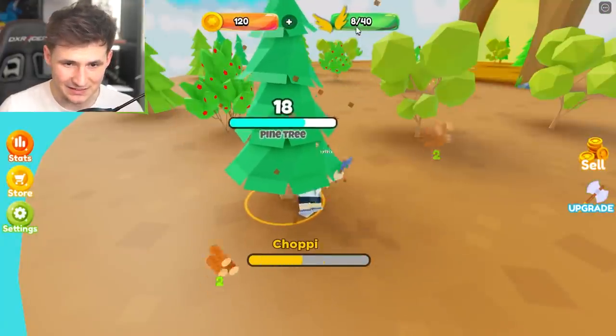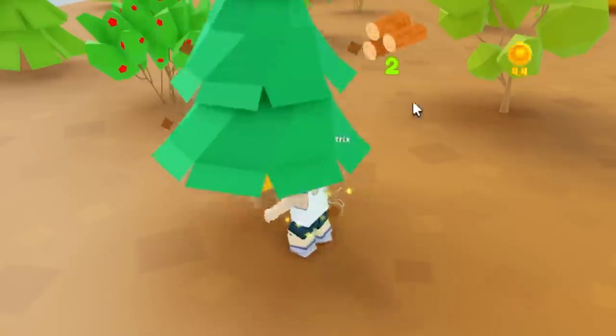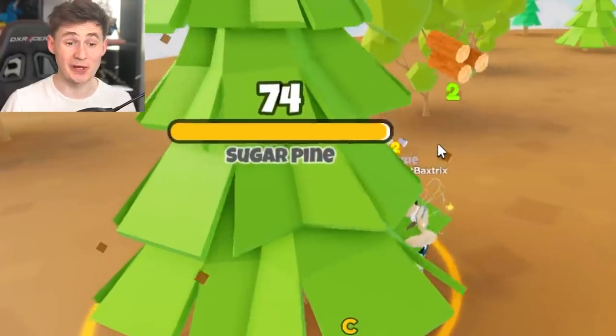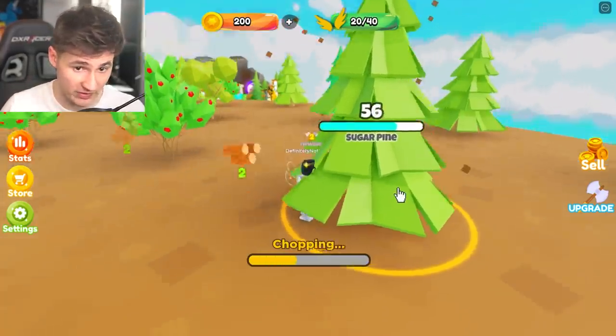I think it's gonna sell instantly, so we don't need to go back. Yeah, it works. It works at last. We will get the sugar pine tree. This is the hardest tree. If we get this one, we're out.